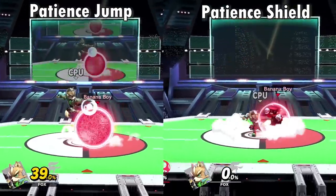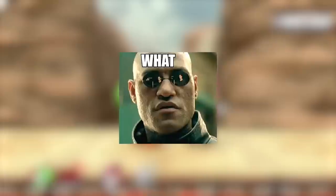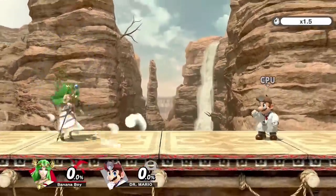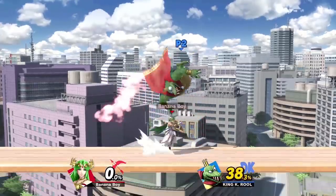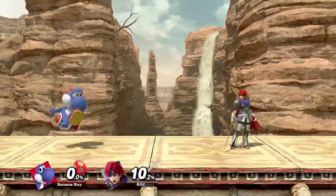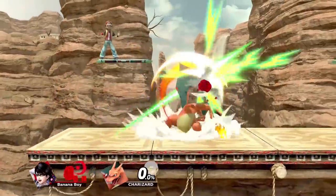We've already gone over some of the most practical ways for punishing what the opponent does after they space something well, but what if I told you that some safe moves are actually totally punishable depending on your character? For example, there's Palutena's Nair — yes, the move's clearly good, it's amazing even, but not unpunishable. You see her coming towards me? Boom — Yoshi Nair, Doc up B, DK grab. This goes back to the point about having a productive mindset when fighting good spacers. Lots of characters simply can deal with moves that are commonly misconceived to be safe. You just have to think for yourself a little.